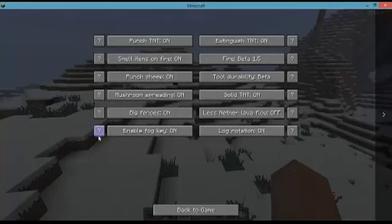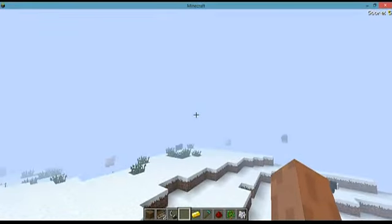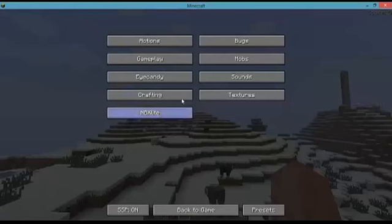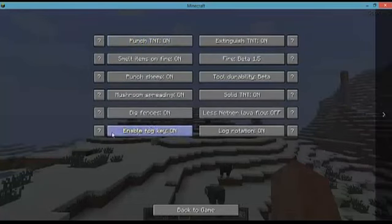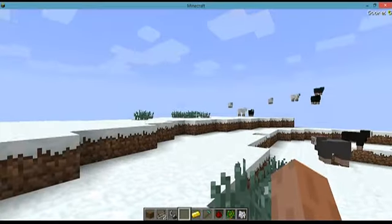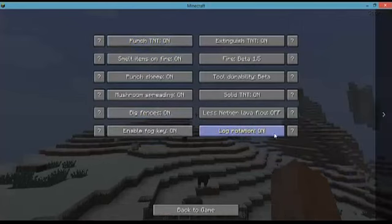Enable fork key means you can actually press F in the game, and you can also press Shift+F as normal. Lock rotation means you can actually rotate logs by pressing a key — so you can still have vertical birch wood, oak wood, and so on.